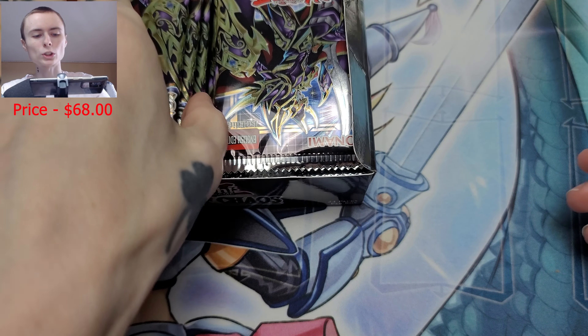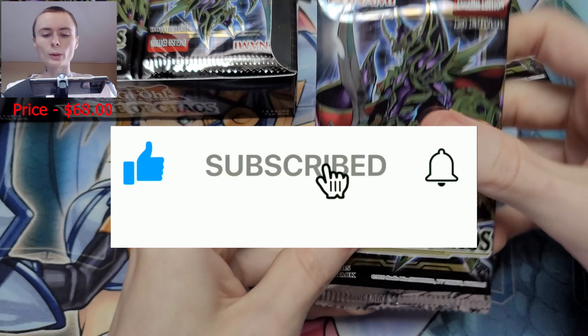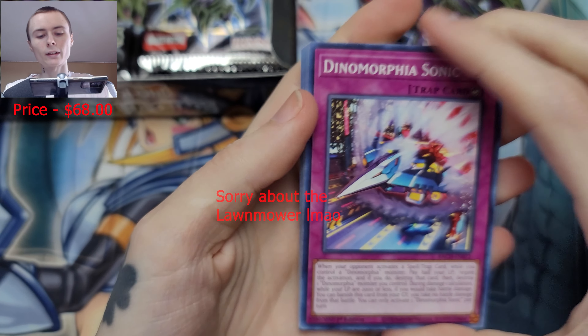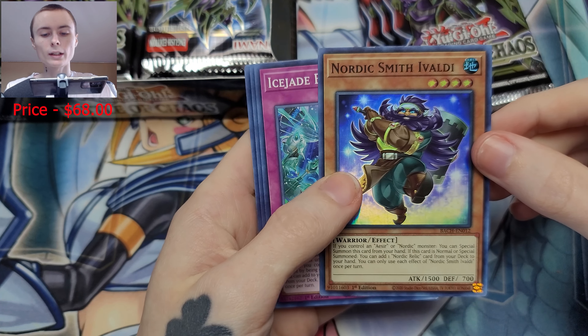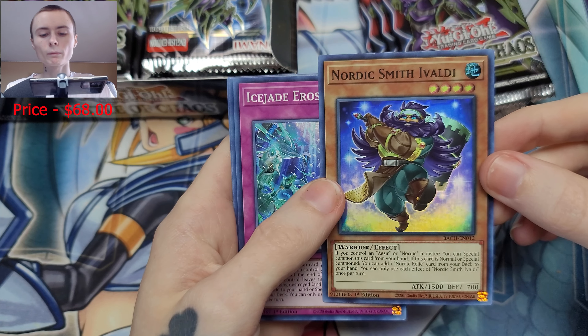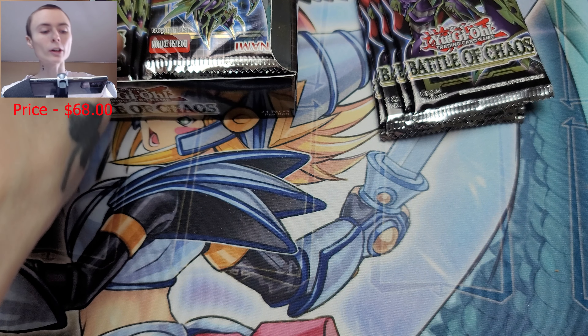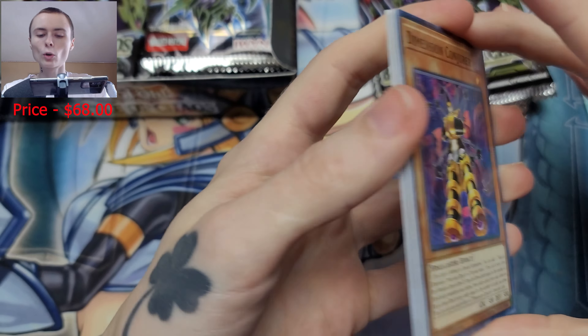Some packs are backwards — interesting, don't know if they're supposed to be like that. We'll start with the forward-facing ones first. I'm gonna be moving fast because we know what we're looking for — we're looking for value. None of the commons are worth anything, so get those out of the way. Oh, we got Nordic Smith. We have to still look through the commons because you have a chance to get that Dark Magician, so we're gonna keep an eye out for that.